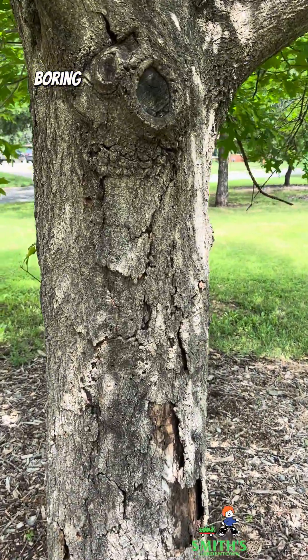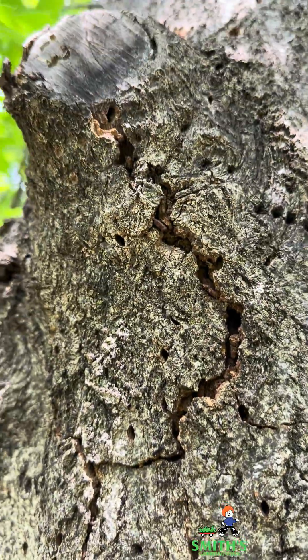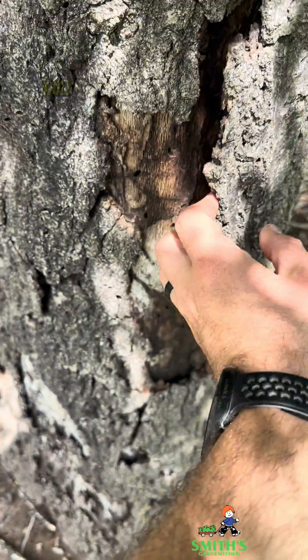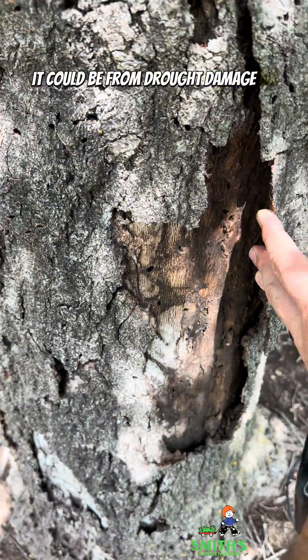There are wood boring insects that have caused all of these holes. Now, the peeling and flaking bark is a concern also. That could be from freeze damage that we had a few years ago, or it could be from drought damage or any type of stress.